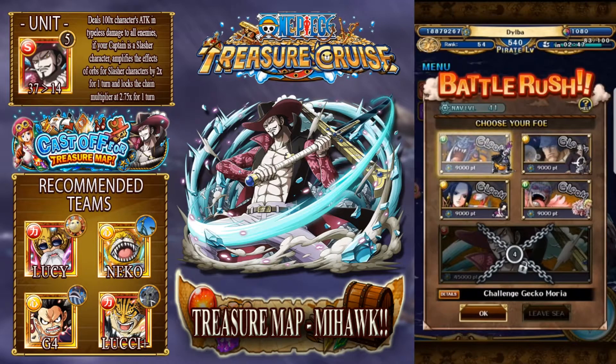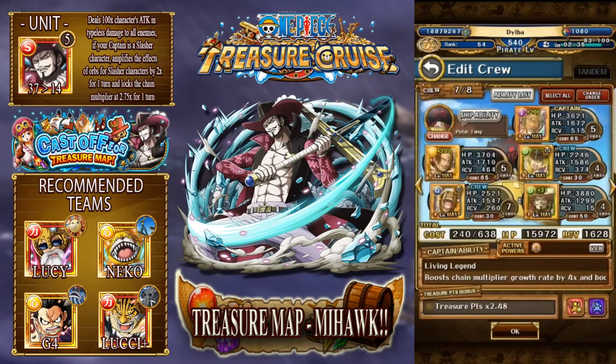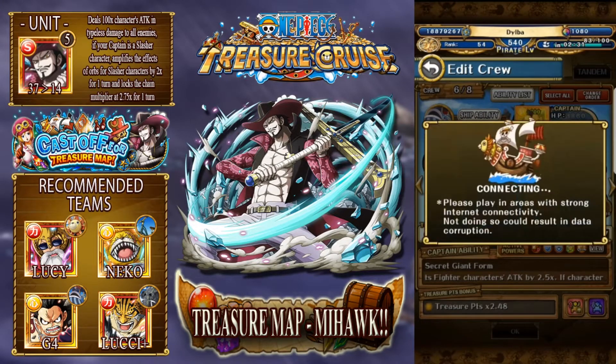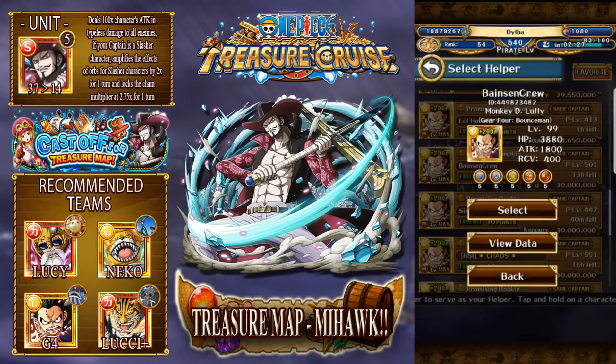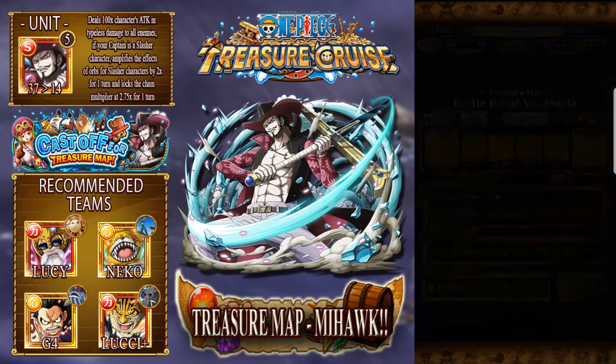So we've got the four bosses here. I can see they've all got Gloom on them, which means I've taken them out along my way to Mihawk. I've got specific teams built for all of them. Gear 4 - my Gear 4 team is against Moria - just because those specials are so overpowered against Moria and it's just really easy to take them out.